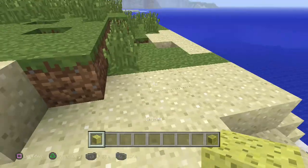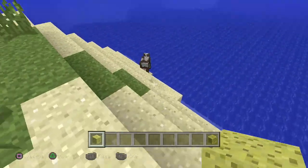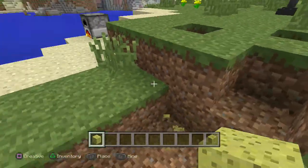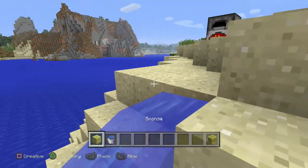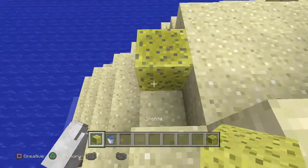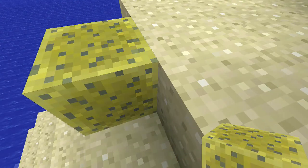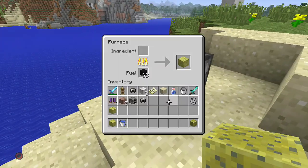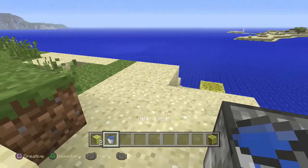When I say new, I mean not the old one where you could do nothing with it — not the one where when you tried placing it on water, nothing happened. The new sponge: when you have water somewhere, you can place it and it will absorb the water. You'll get a wet sponge, and then you can put the wet sponge inside a furnace to turn it back into a normal sponge. How useful is that?